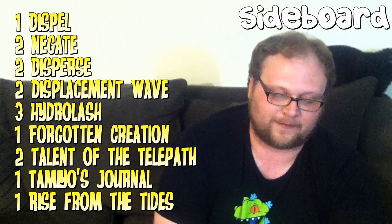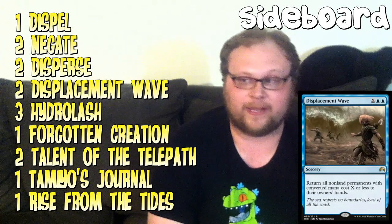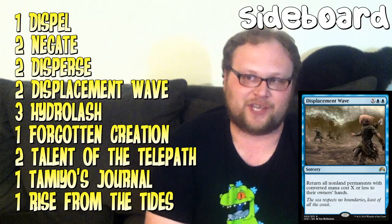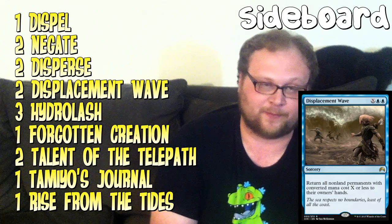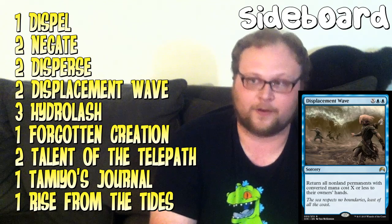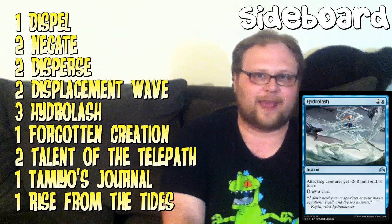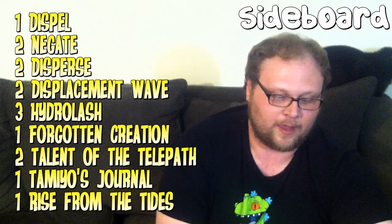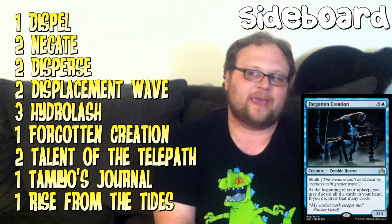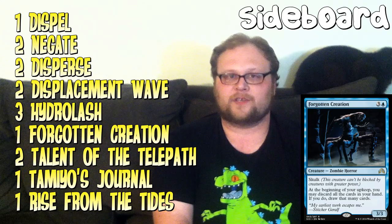Here's our sideboard with a couple of interesting choices. Obviously there are the usual suspects — Dispel, Disperse, Negate — these all make sense. Displacement Wave — I know we've already got a bunch of bounce effects, but this is technically the cheapest way in the format to bounce a board full of tokens, so that's always good. I also like Displacement Wave because it says non-land permanents — it's another card that says permanents and not just creatures, which is an important thing to have. Hydro Lash is very good against aggro, draws you the card replacing itself, and triggers Sphinx's Tutelage. Hydro Lash can almost make the main deck, and I'm totally serious about that.